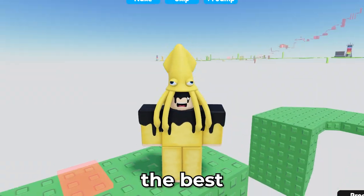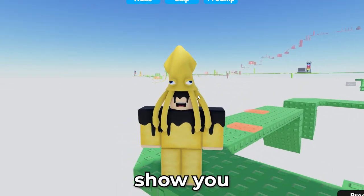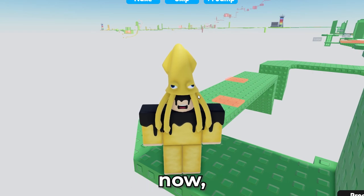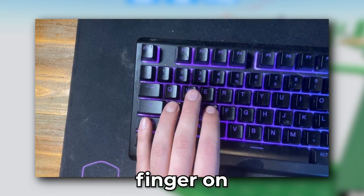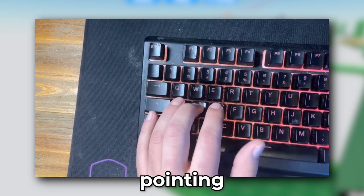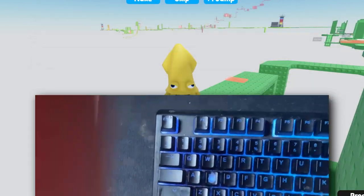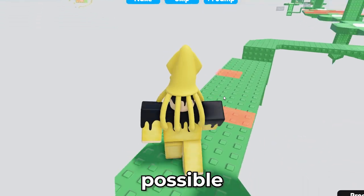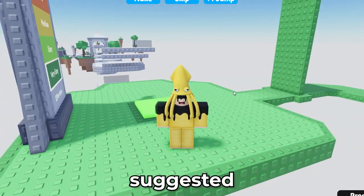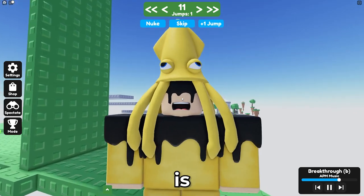Now you're probably wondering the best controls to use when doing obbies. I have my pinky on the Shift key, ring finger on A, middle finger on W and S, pointing finger on D, and my thumb on the spacebar. This is the best possible control setup for obbies — five fingers is the meta.